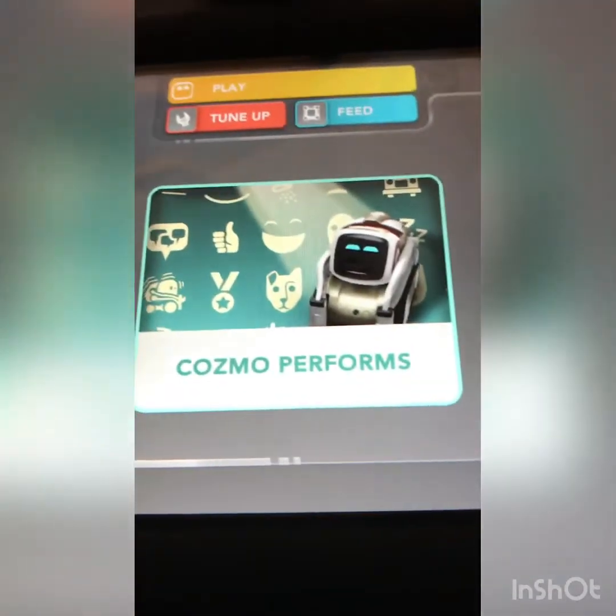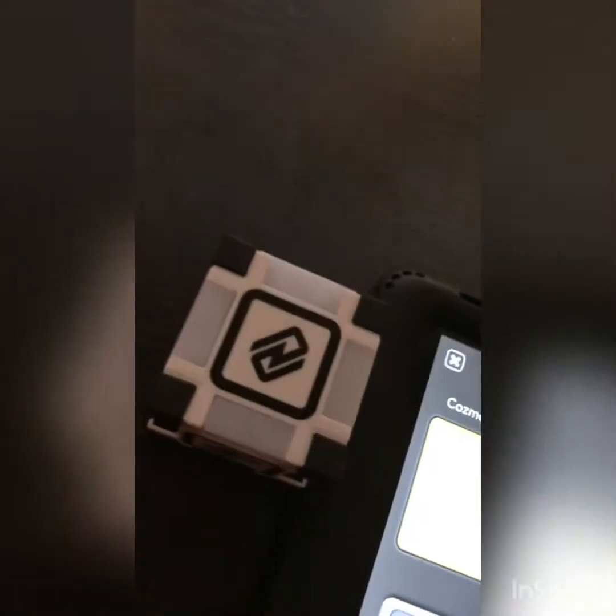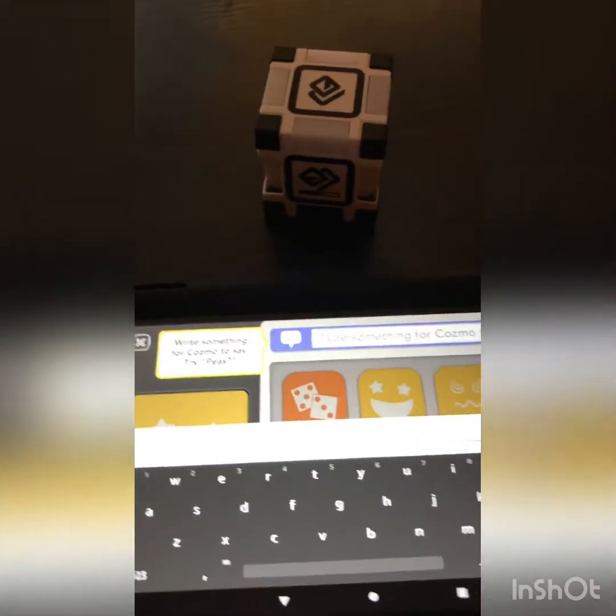Sorry guys, Cosmo is being a little tricky — he doesn't want to do it right now. He's got to do it in the video. So the next thing I can do is make a story for Cosmo to perform. It's pretty cool — you click that. It looks excited. I'll skip through the instructions so I don't make the video too long. I'll be back when I do all the instructions.